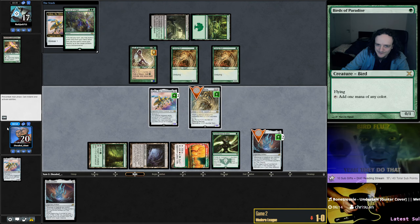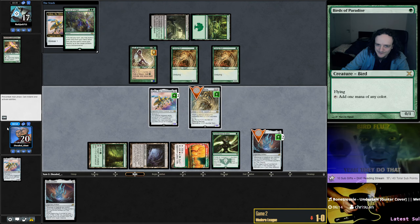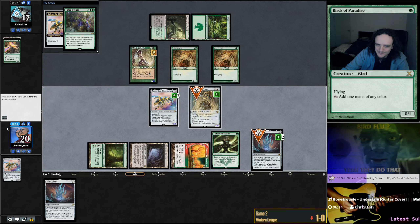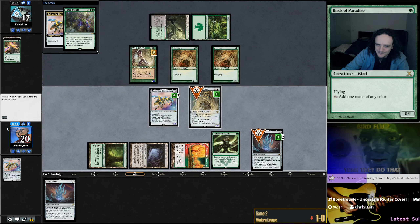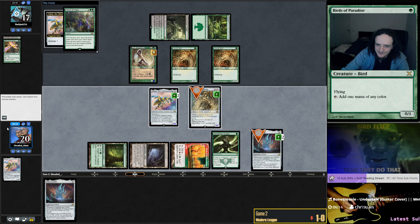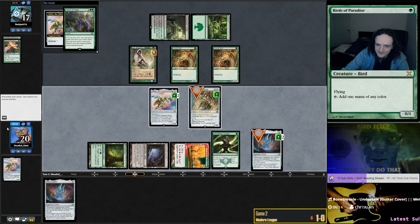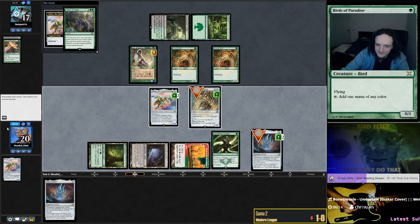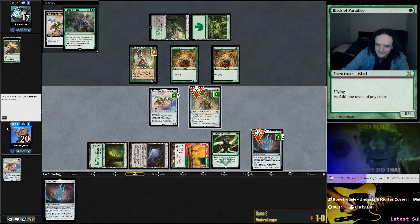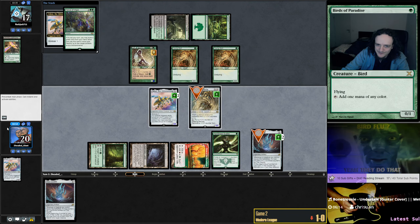That's better I guess. Put the Welding Jar away — doesn't save stuff against Damnation anyway. How are they even gonna use Engineered Explosives on two? Two Sagas means I'll play one on turn one. They could Demolition Field it anyway. I'll play Walker, and then go Ozolith with uptick next turn probably — then it's on three. If I go the other way around, it's only on two.